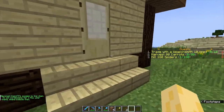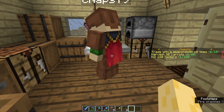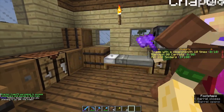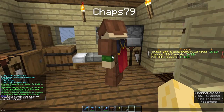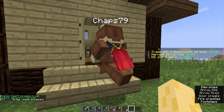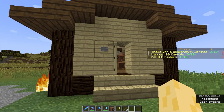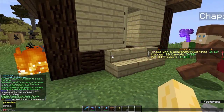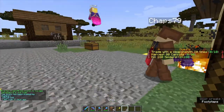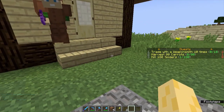Another type of trust — because there are different types — is container trust. Slash container trust and then the name of the player. As you can see, he can open chests and stuff, but he cannot break or place blocks within the claim. Another type of trust is slash access trust, which means he can only use buttons and levers in a claim. He can use buttons, but he cannot do anything else inside the claim. The final type of trust is slash permission trust. This one is the same as build trust, but anyone who is permission trusted can set their own permissions in it — so you've got to trust someone pretty well to use that.